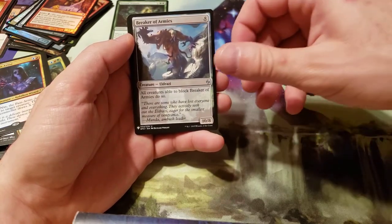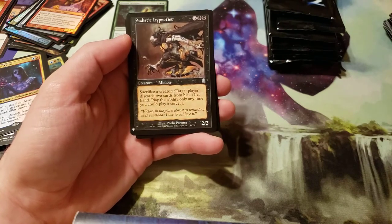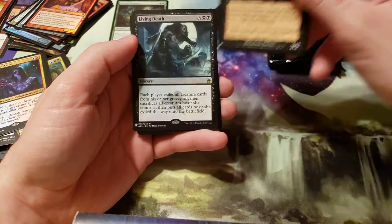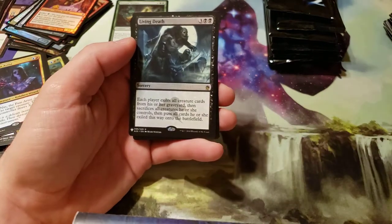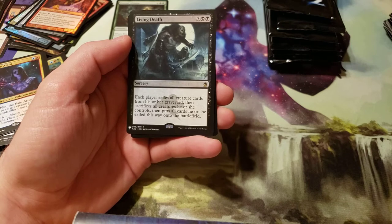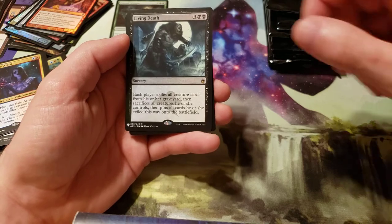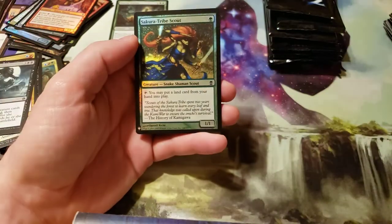Breaker of Armies for our colorless. And then we got a Sadistic Hypnotist for an older border card. We got Living Death — costs 5, three generic two black. Each player exiles all creature cards from his or her graveyard, then sacrifices all creatures he or she controls, then puts all cards he or she exiled this way onto the battlefield.